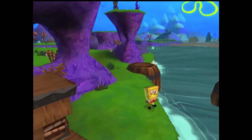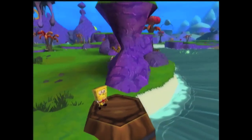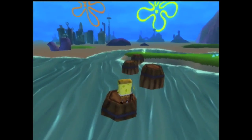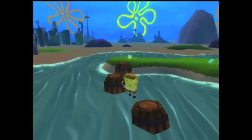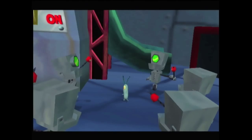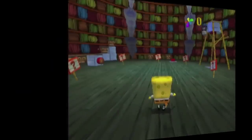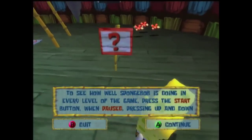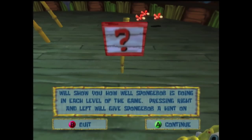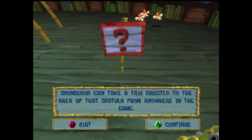I didn't even know this game was in my house, but it is, so I gave it a spin. SpongeBob SquarePants is a 3D platformer released on the Xbox, GameCube, and PlayStation 2 during the holidays in 2003. You take control of SpongeBob, Patrick, and Sandy on your quest to stop an invasion of robots from taking over Bikini Bottom. The game eases you into the action with a tutorial of sorts showing off the different moves SpongeBob can perform. It is here we also learn we want to collect shiny objects and golden spatulas.